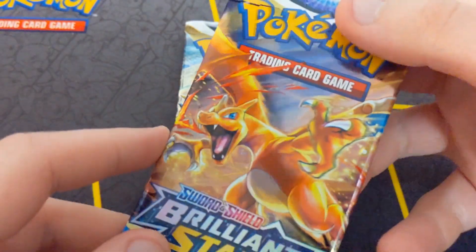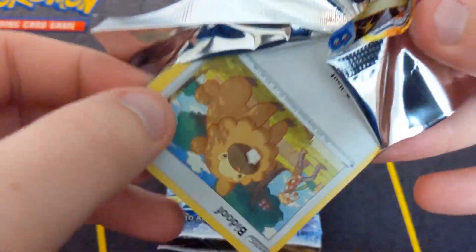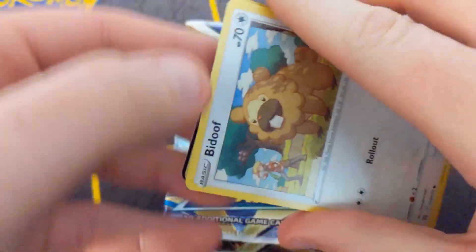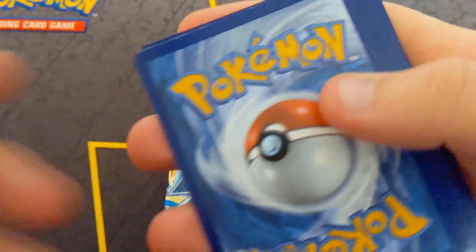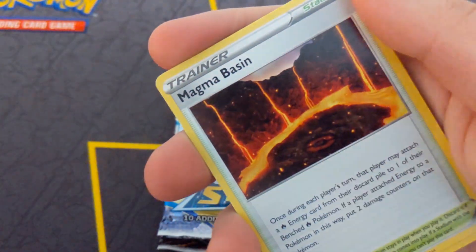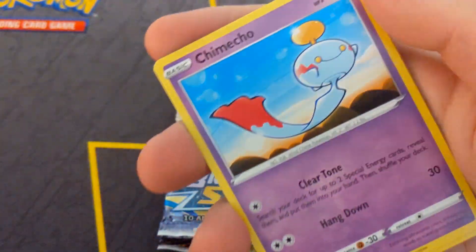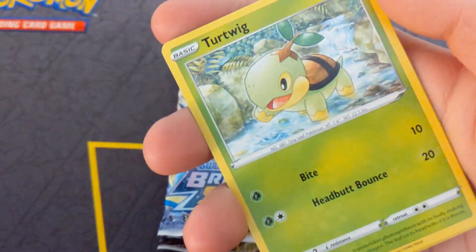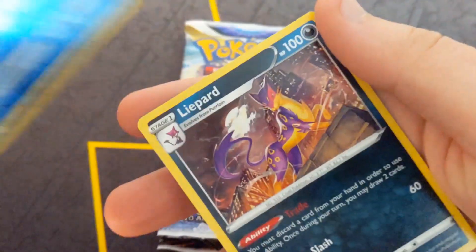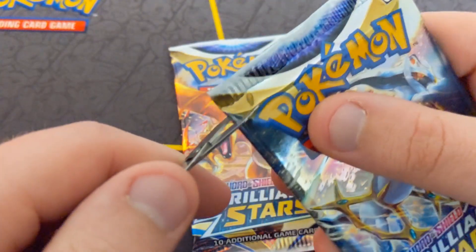Got our Charizard pack artwork. There goes the Giant Bidoof. Maybe Bidoof will bring us good luck. We did just get a hit actually last pack with the holo Moltres - I was going to say we haven't gotten anything yet. Reverse and non-holo rare.